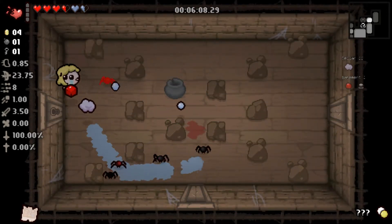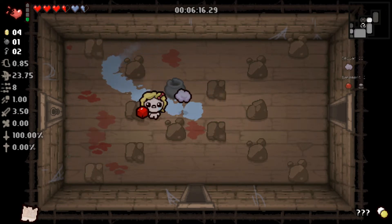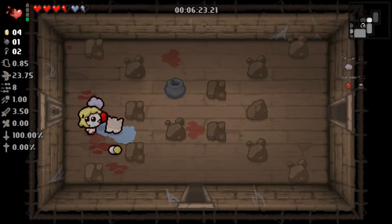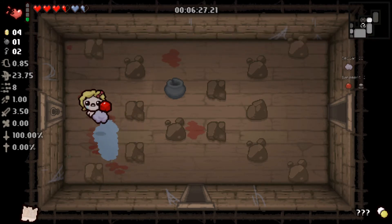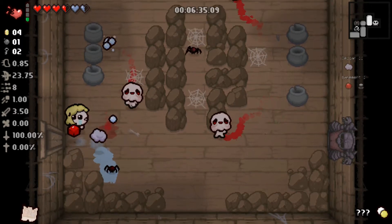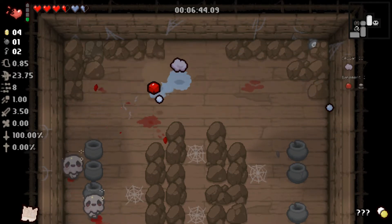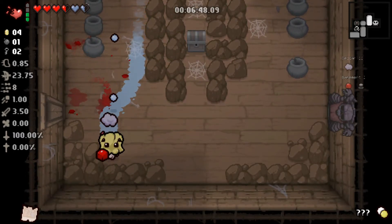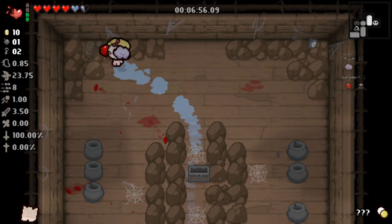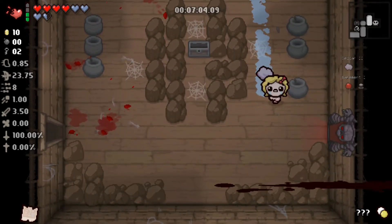Actually it's not the Missing Poster, it's the Faded Polaroid. The Missing Poster I don't think we've unlocked yet. The Faded Polaroid will sometimes camouflage us — we blend with the floor and our enemies become stunned because they can't find us. We're going to use the bomb on this tinted rock since we did find the secret room by chance.